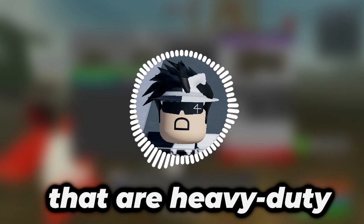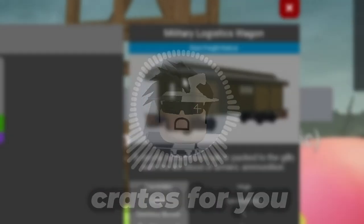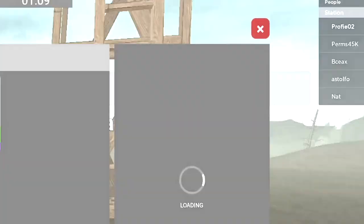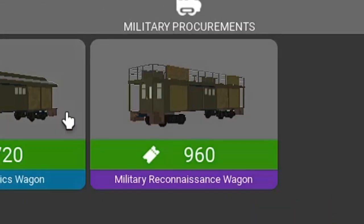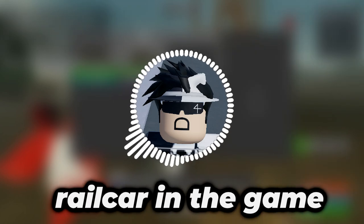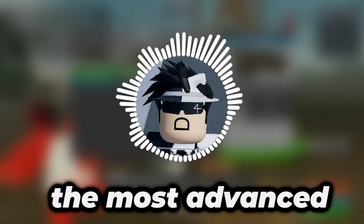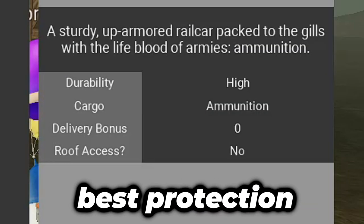Lastly, the rail cars from the Eastern Watch Post. These are military-grade rail cars that are heavy duty and provide loads of protection and additional ammo crates. The Logistics Wagon comes in at 720 tickets and offers high defense with more ammo. The Military Reconnaissance Wagon offers the same thing but with a roof, at the cost of 960 tickets, making it the most expensive rail car in the game. These are top-of-the-line, high-end rail cars designed for the most advanced players, offering more ammo than any other rail car and the best protection against Edward.